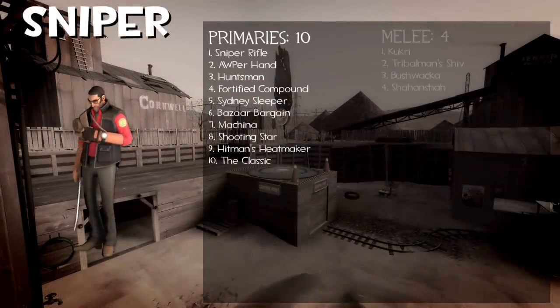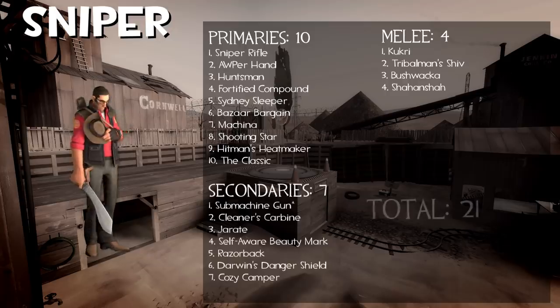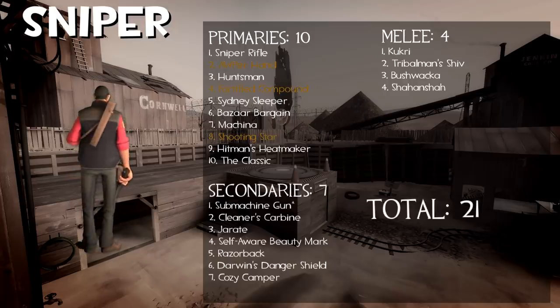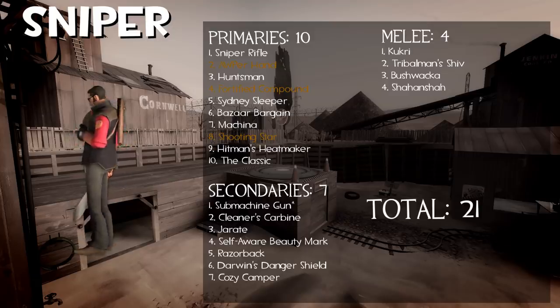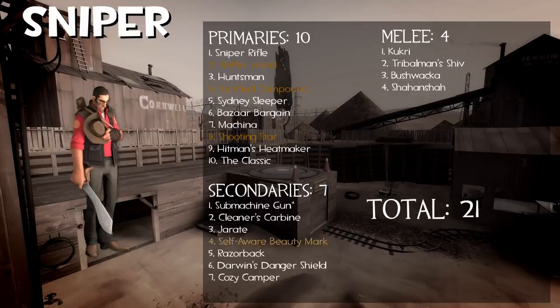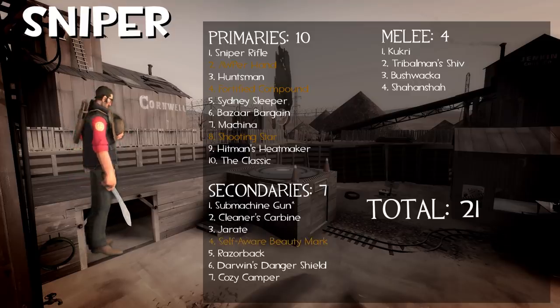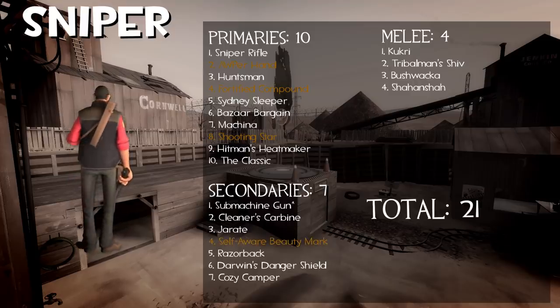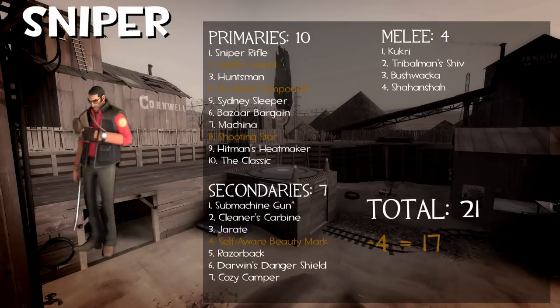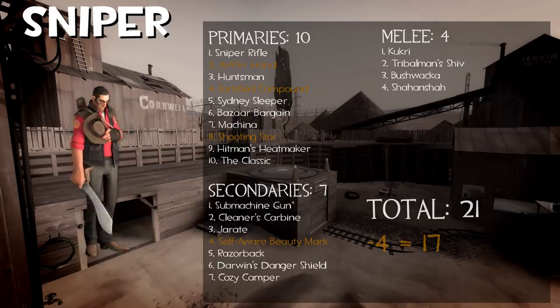The Sniper has 21 weapons, he doesn't share any weapons, and he has 4 clone items — those being the Ampu-Tator with the Sniper Rifle, the Fortified Compound with the Huntsman, the Shooting Star with the Machina, and the Self-Aware Beauty Mark with the Jarate. That gives us 21 weapons with Sniper, and 17 if we take away the clones.